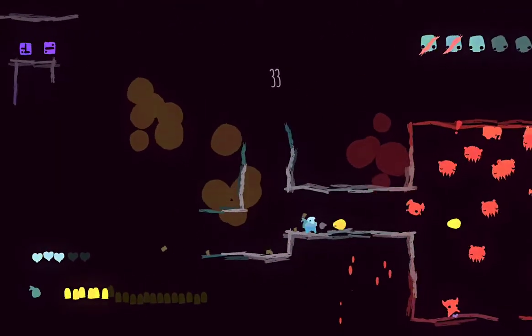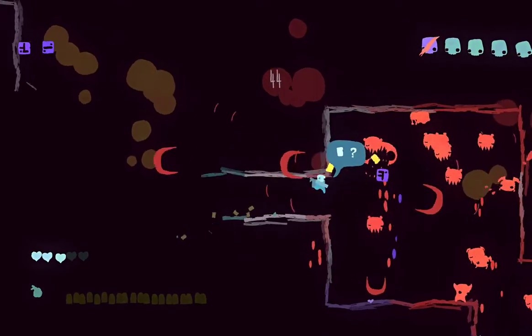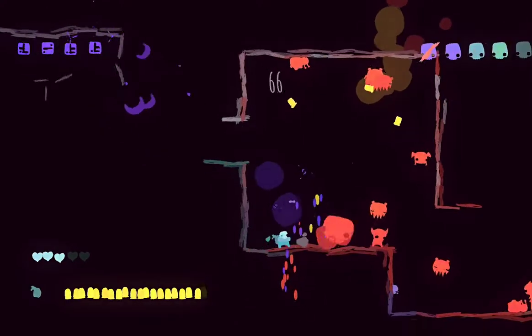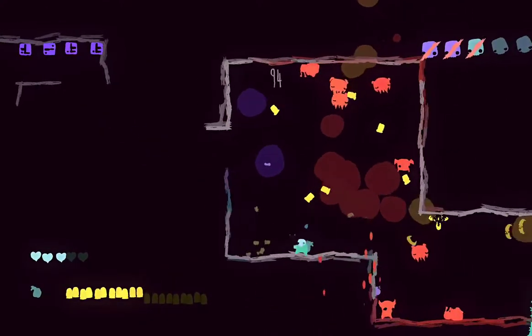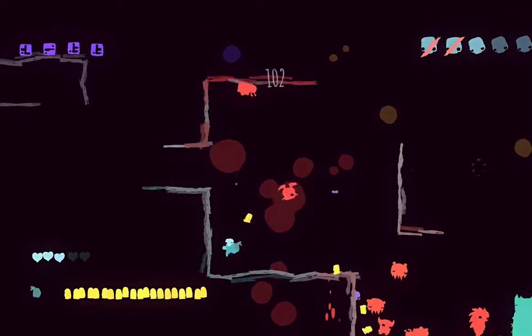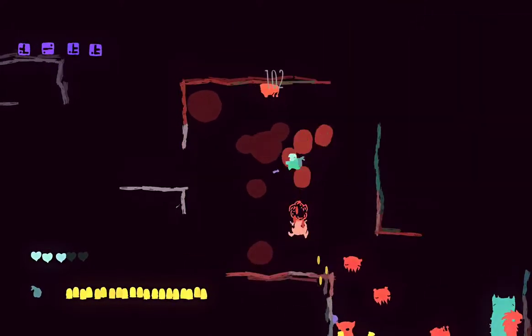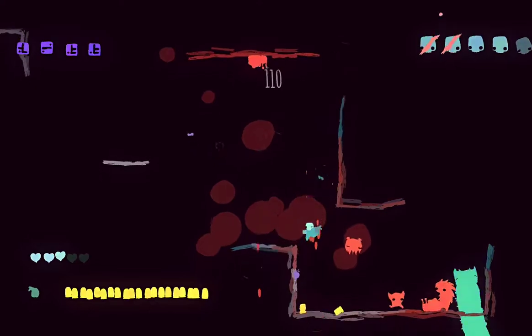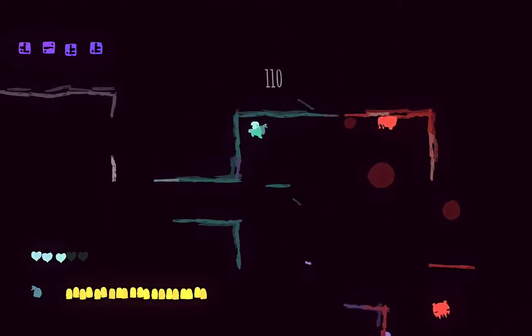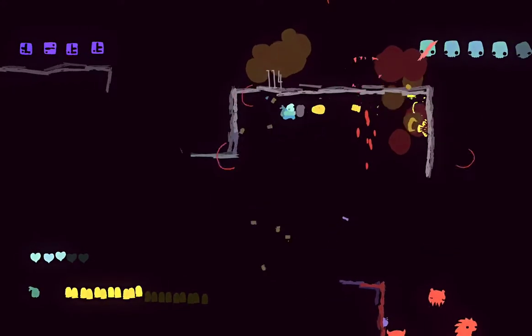As that combo meter fills up, as long as you keep killing enemies before it ticks down, it'll keep filling up. You pick up these purple things which will eventually allow you to either buy things in the shop or spend them on a continue — to keep your run going. Sometimes you don't have the choice; if you want to keep your run going, you've got to spend some.